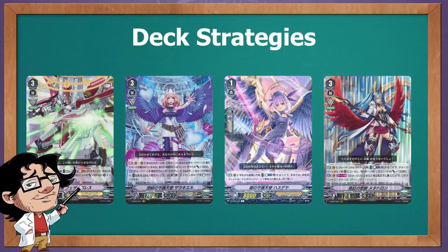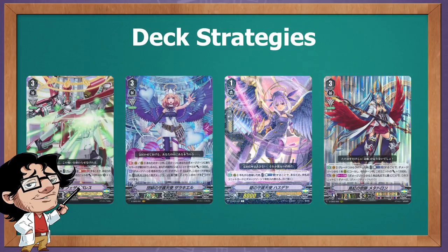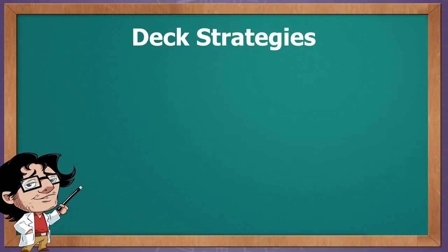The deck never shuffles itself, so remember which card you're putting back with Metatron. Because with all the Grade 3 re-rides you're going to do and the extra heals you're going to get, you're going to reach the very end game in most matches. So those last triggers you stacked are going to matter in those final turns.